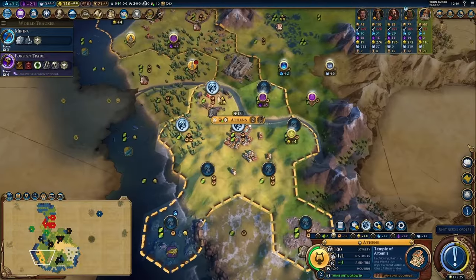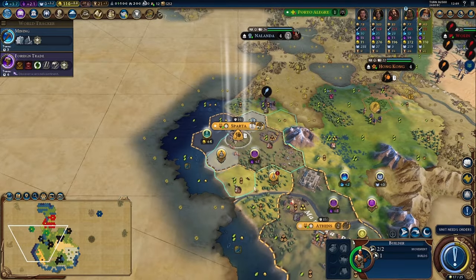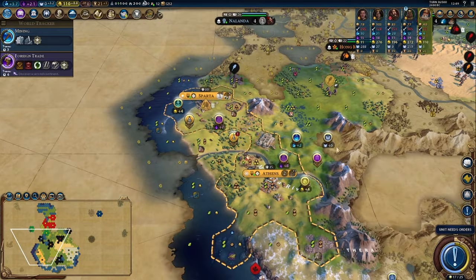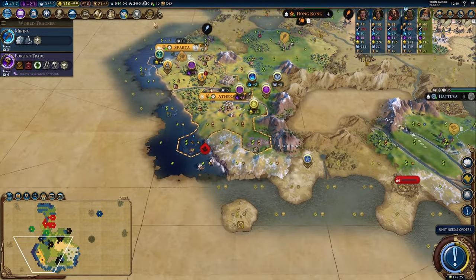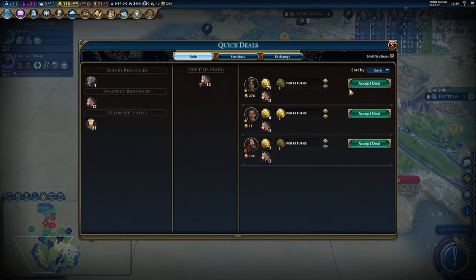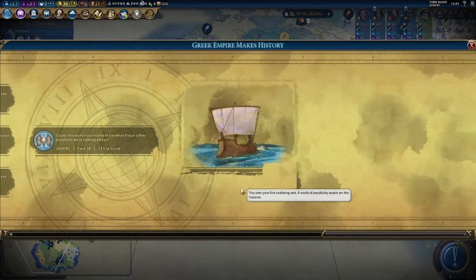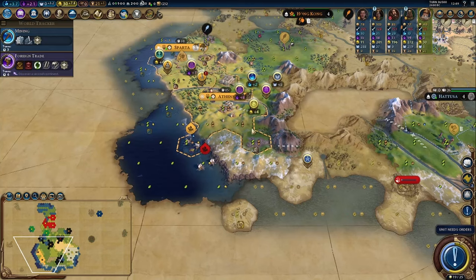That shaved another turn off of Artemis, in fact — although one production would also have shaved off quite a bit. You're just going to wait until the city makes up its mind where it's going to grow. Can we get enough gold to get a galley? Yes! Boop — our first seafaring unit.